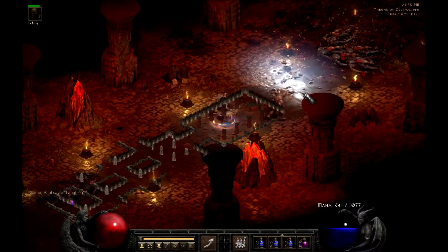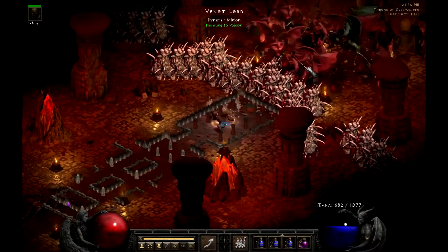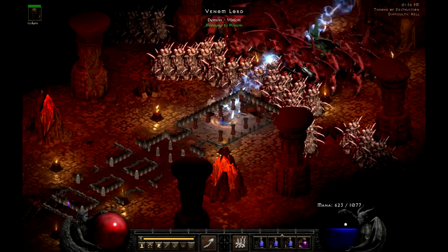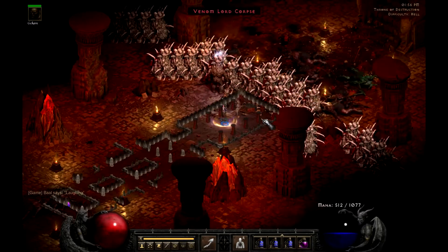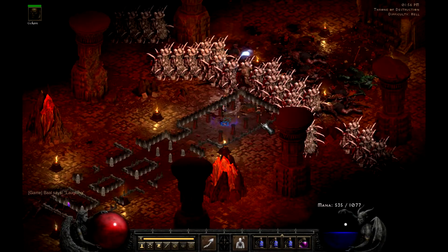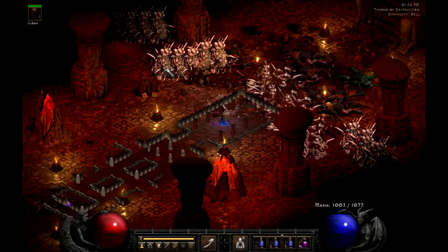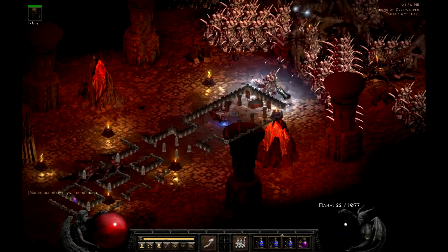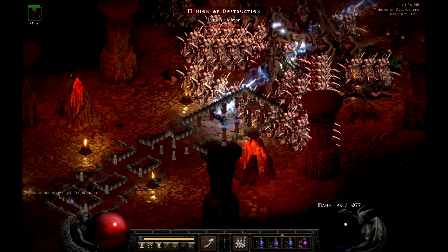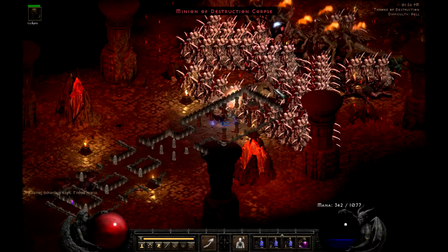Bone Wall can be absurdly effective in the throne room. Similarly to how Eldritch has a fixed spawn location, you know where the waves are gonna spawn. Look as we wall off the scariest waves and just mow them down. I even get stunned and hit in the final wave, but because of Bone Wall and its taunt-like ability, the monster's aggro is dropped instantly and he turns around and forgets about me, which is just awesome.